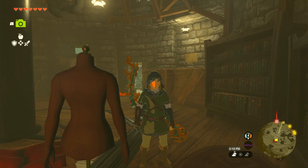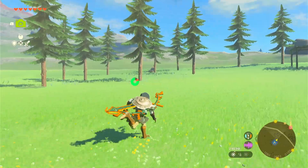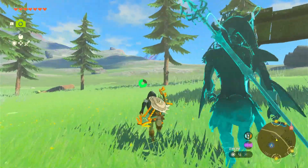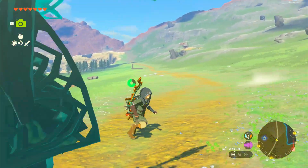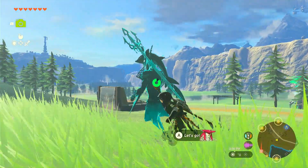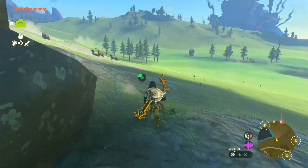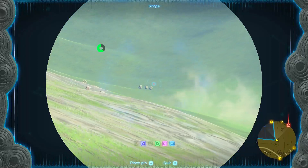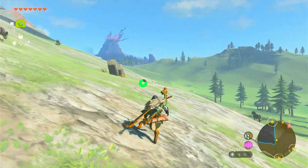Now all you need is the leggings, which we're going to show you how to get right now. For the leggings of the Yiga Clan armor you're going to want to head close to the castle and pretty close to the Great Hyrule Forest. Head up the little mountain across this road — you can see the Rito area with that huge storm behind us. You might want to come on a horse; it would be way faster. As you can see, we have some more statues with the Sheikah symbol.